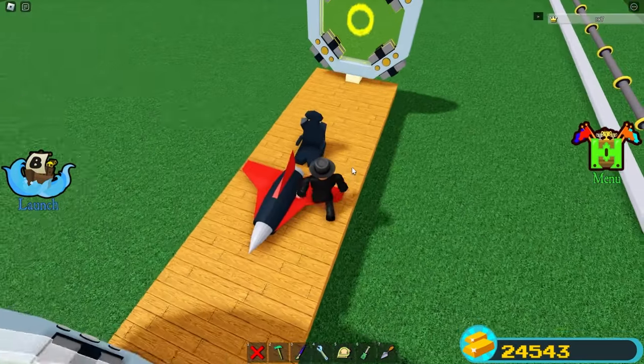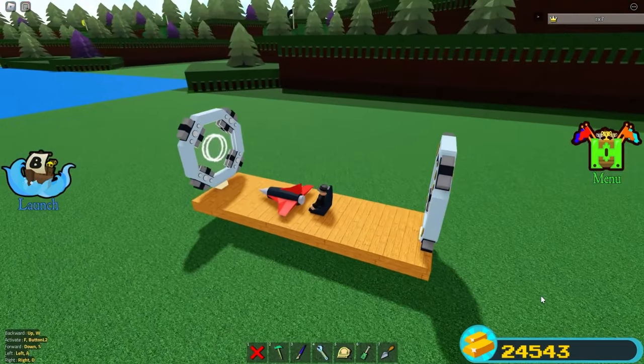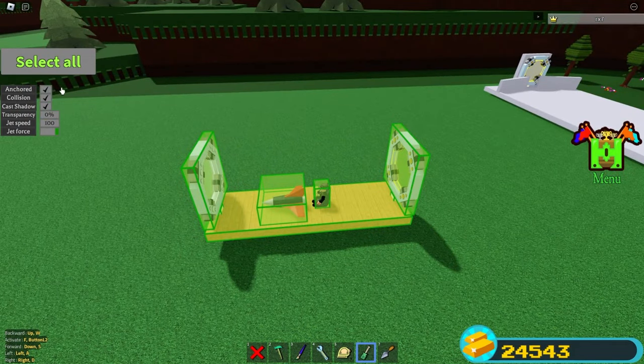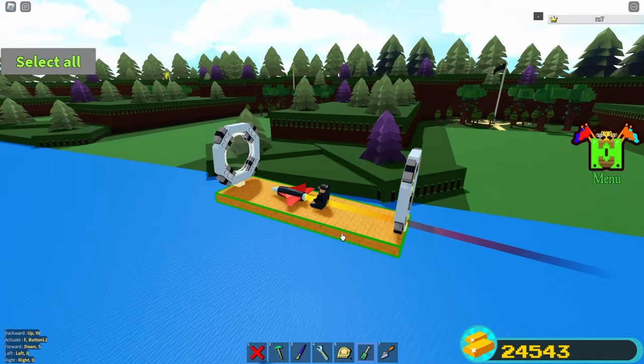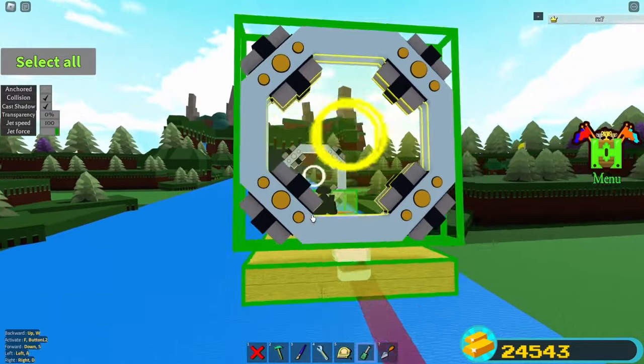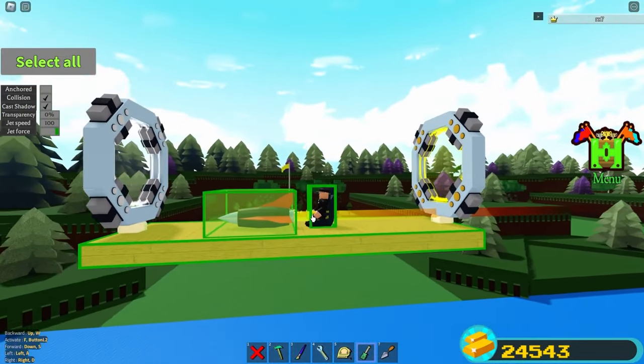Now we have to start setting it up. Sit in here, delete the rod, and unanchor everything. Click on the jet turbine and select this and the jet turbine with your Screwdriver tool by holding Shift if you're on PC.